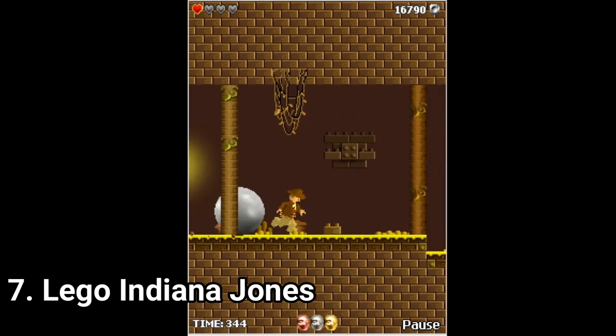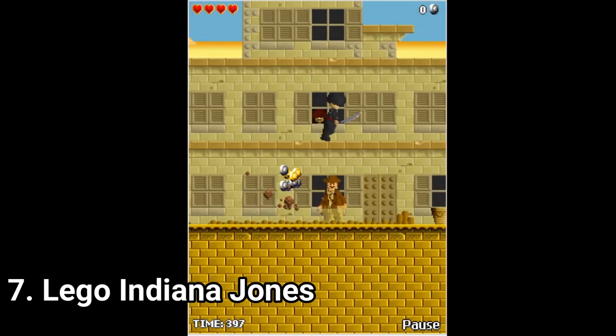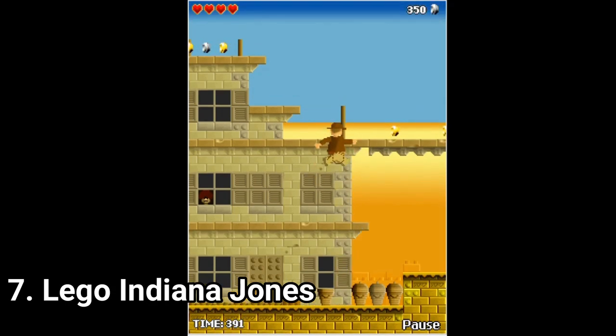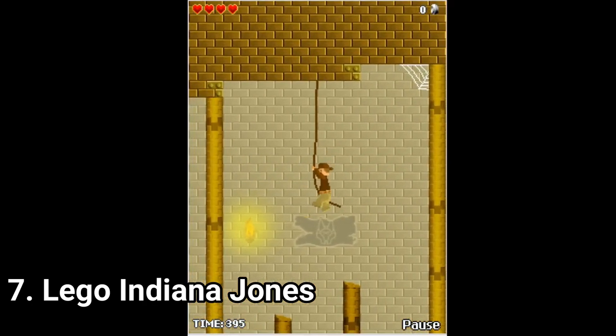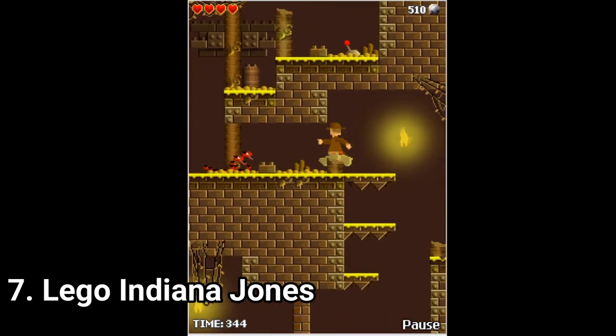It tries to sum up 3 movies: Raiders of the Lost Ark, Temple of Doom, and The Last Crusade. But even if the levels remotely indicate those movies, most of the game is just platforming and many backgrounds are reused. That isn't too bothersome though, because the levels get more and more elaborate the more you progress, and with each level comes something new that you haven't seen before in the game.